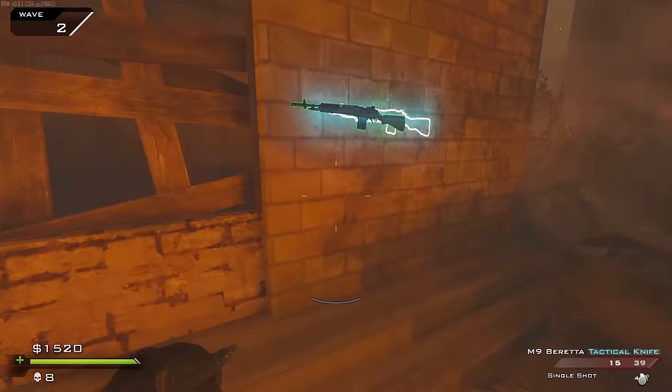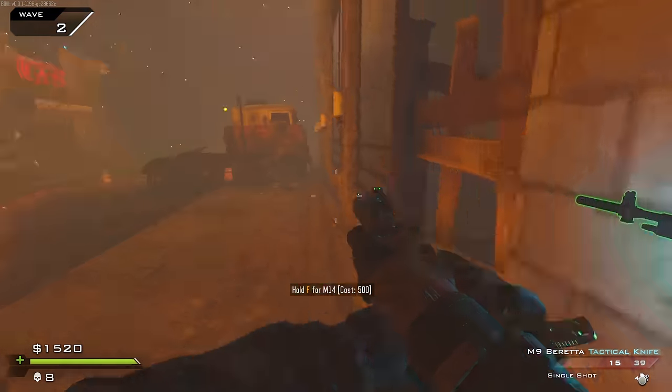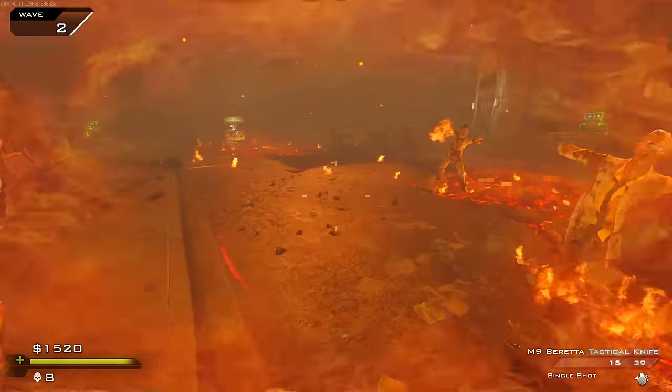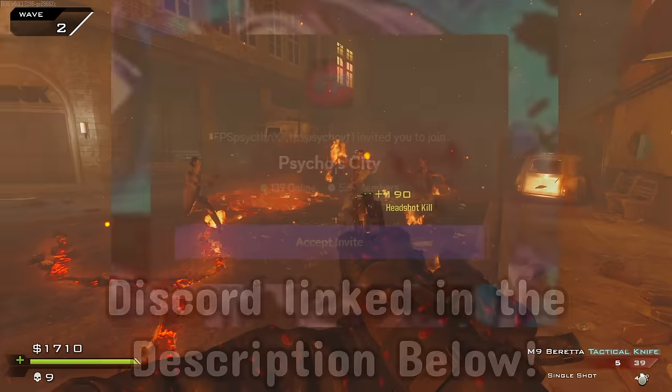Been a while since I've played Town actually. Wall guns — we've got the M14 next to the M14. Another perk over here, this is Lightweight. Secondary perks don't use perk slots, which is interesting. It's probably the same as Stamina since it's in the same place.